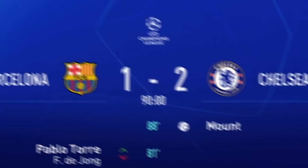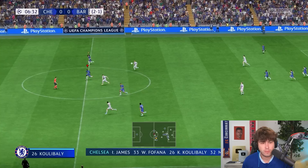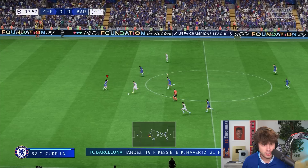Leg one is simulated — we get a win. No matter what, we can't risk it, so we're going to play leg two on playable highlights. That means we're not playing the full game — the match throws us into the best moments to either defend or attack. Here's chance one — Barcelona solo run. Chelsea's just defending for their life here. This is actually so cool. I missed a tackle with Guerreiro.